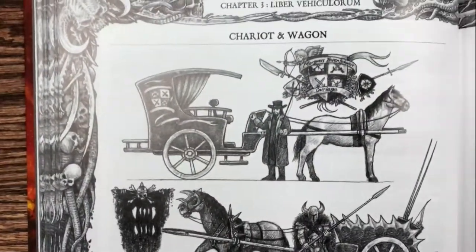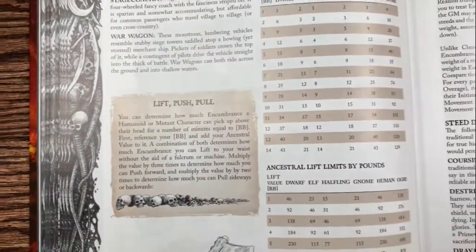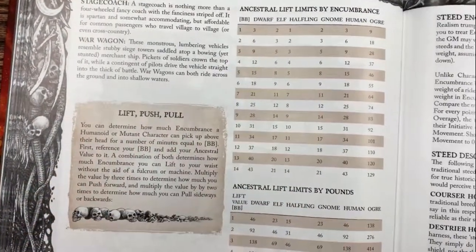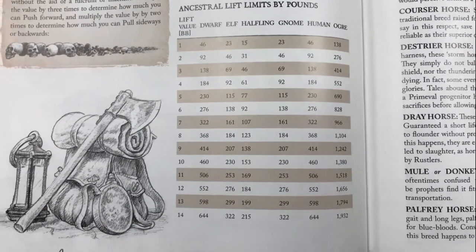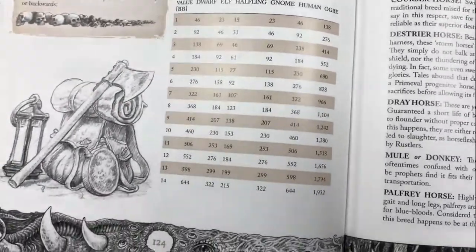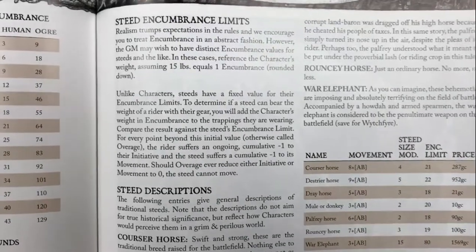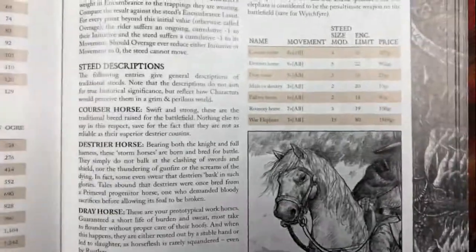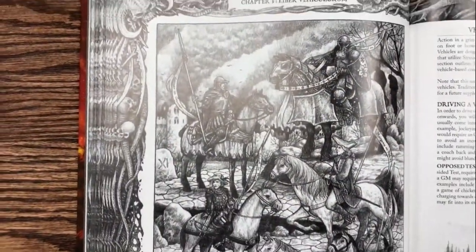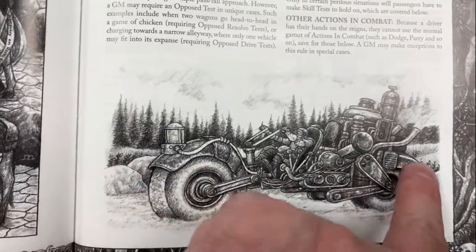Here are the different types of chariots and wagons - most of these are already in Zweihander, but we included a big spread of images to show what they look like in a natural environment. Obviously you have stagecoaches and war wagons. We include miscellaneous rules for lifting, pushing and pulling, and how much you can lift by encumbrance. We also go into steeds - how much encumbrance they support, how quickly they move, different types you can ride and buy. People will fight on horseback and we've got a subsystem for that now.